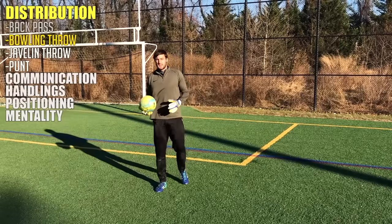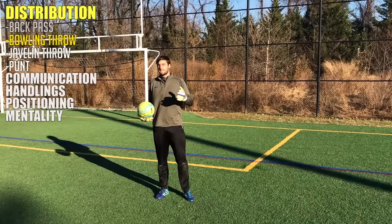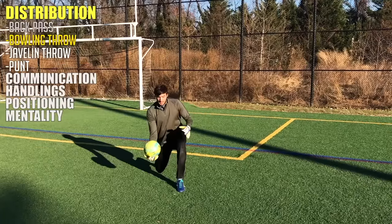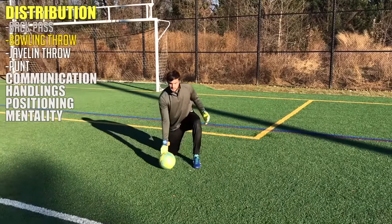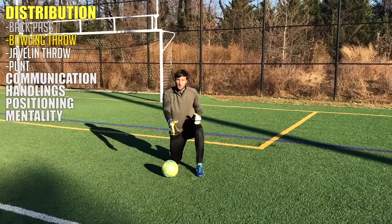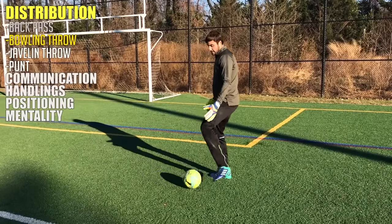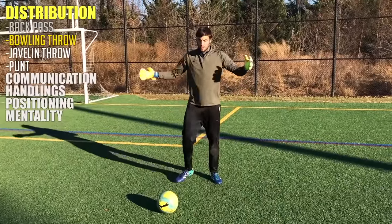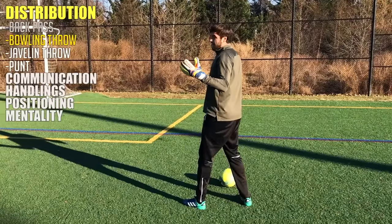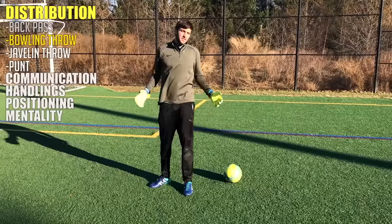Now we're going to be working with distribution out of our hands. The first technique is the bowling technique, usually used when your defenders are maybe 10 to 15 yards away from you. It's a quick, easy way to get them the ball — just like bowling except you drop down a little lower and release the ball right above the turf so it doesn't bounce. You want the ball to stay along the ground the whole way, aiming for their outside foot. If it's a left back, you want to hit their left foot so they can open up and face the entire field. If you put it on the wrong foot while they're facing you, they can't see anything behind them, and if they're under pressure, all they can do is pass it back to you.